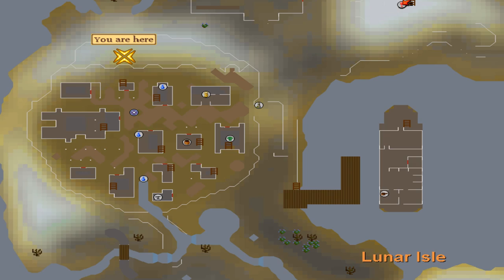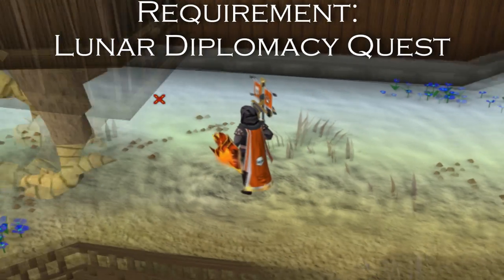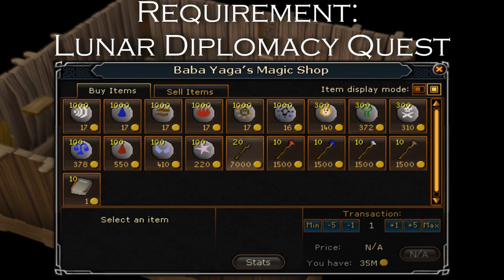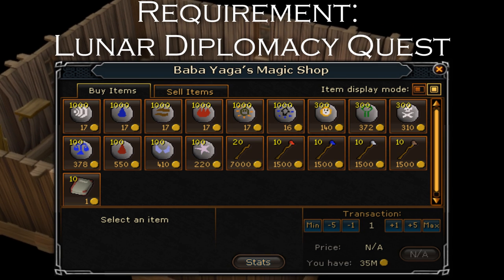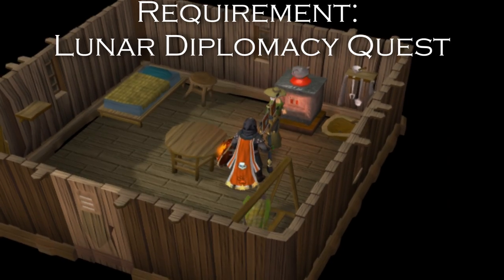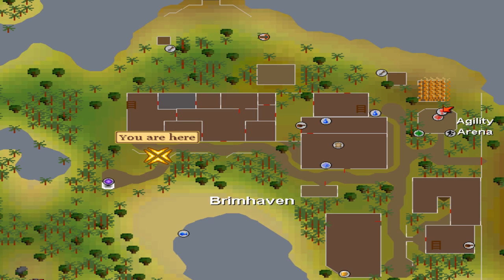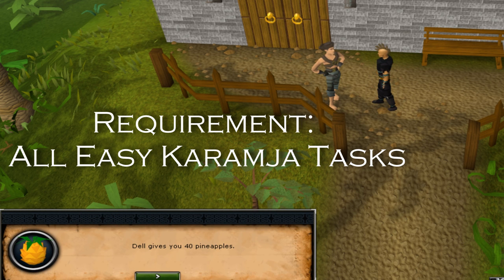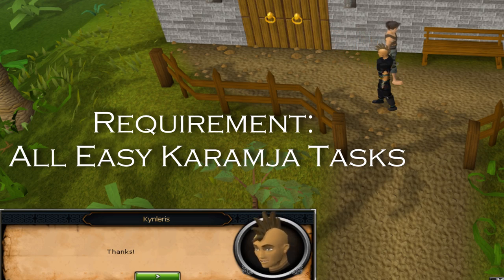The next place to visit will be Lunar Island. Make sure to bank most items before going. You will need at least 24 free spaces. Once on Lunar Island, head to the city and go north into Baba Yaga's house and buy all battle staffs from her. Remember, you must have at least started the quest Lunar Diplomacy in order to access this area. From here, you will want to get to Brimhaven House Portal. Del Monte will be walking around here. Speak to him to get 40 free pineapples if you have completed all easy Karamja tasks. He will also give 40 apples if you have completed all elite Karamja tasks as well.